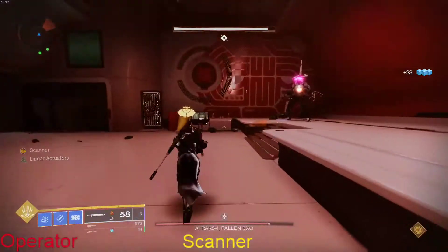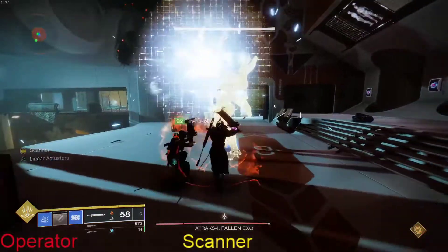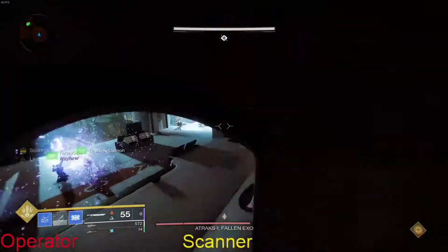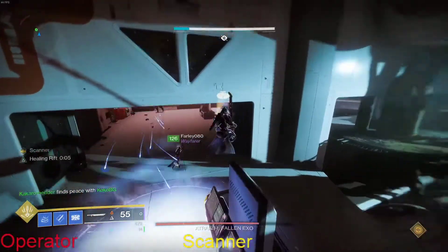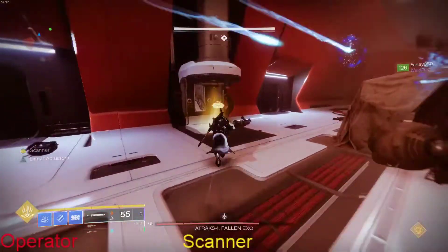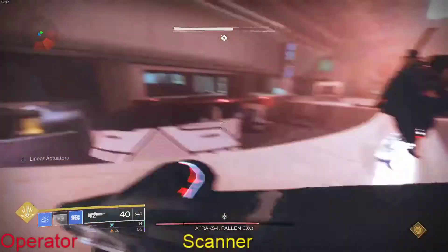As you can see, the guy in the middle is glowing yellow so we damage that one. Lament is highly recommended for this encounter just because of its damage output. There's a lot of passing of the scanner involved — I'm a cardinal sinner for forgetting to put the scanner back in the machine.